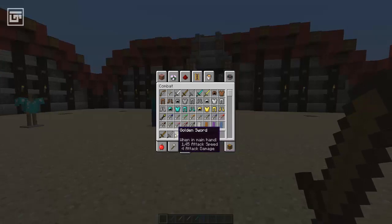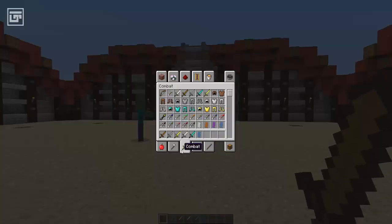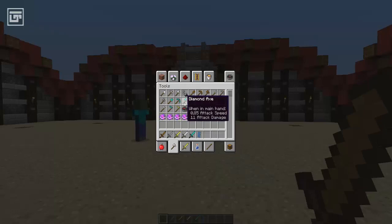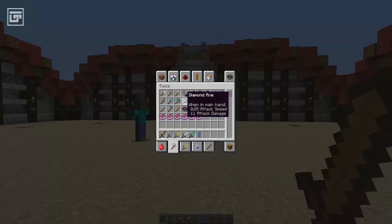We can now see the attack speed as well as the attack damage each tool provides, and that gives us some strange results. If we go over to the tools, we can find out that the axe will do 11 damage while the sword will do 7. That's because the axe has an attack speed of 0.85 and the sword 1.45. So the axe is definitely slower. But if you give the diamond axe Sharpness 5, you will be able to one-hit-kill zombies and creepers.